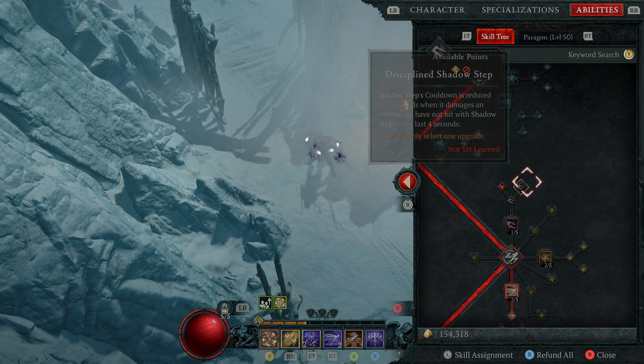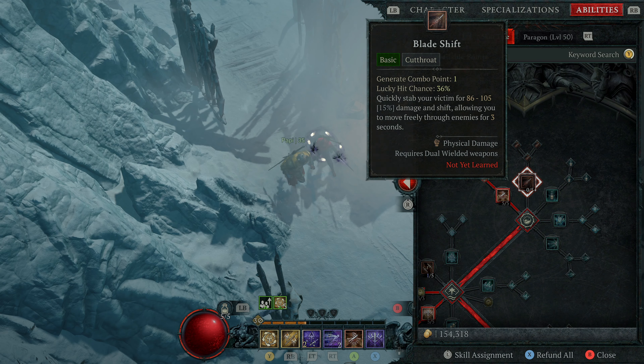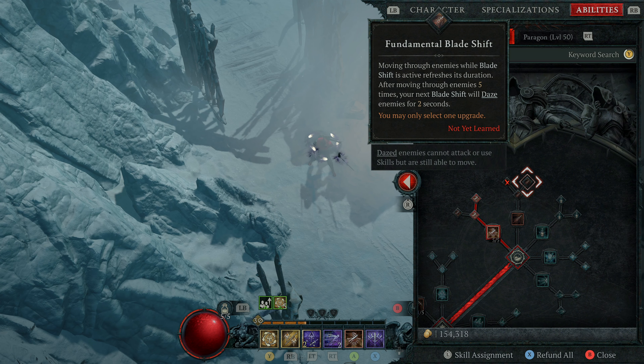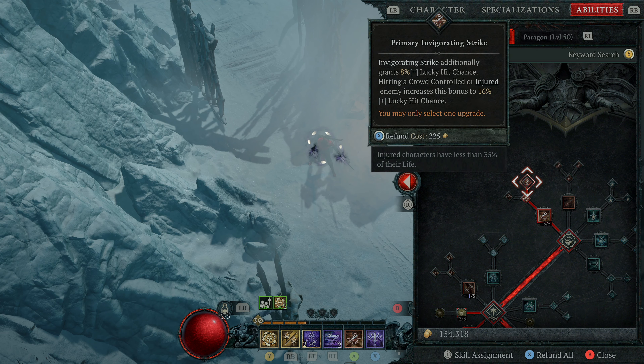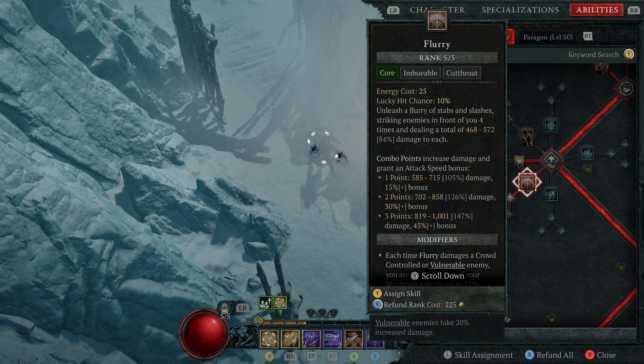Now let's go over the basic abilities — this is where the meat and potatoes is. I use Invigorating Strike; you could use Blade Shift if you prefer, and if you did I'd recommend taking the extra non-physical resistance while Blade Shift is active. For me, I use Invigorating Strike and I come over to this upgrade — when you're below 50% energy, anybody you hit with Invigorating Strike will become vulnerable. That's key for how the build works with Flurry.